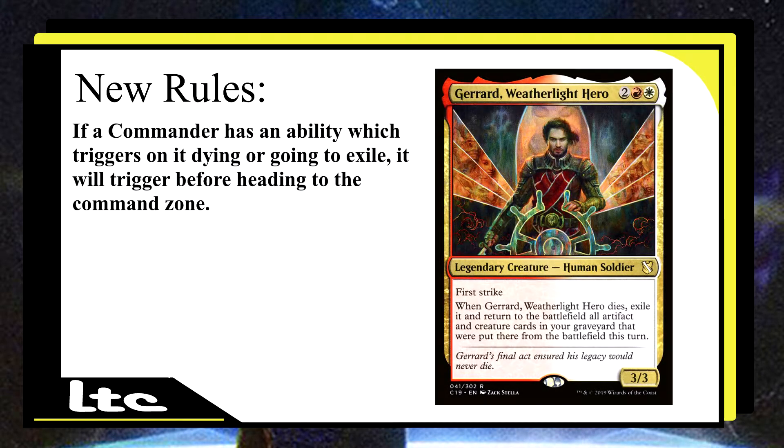Gerrard, Weatherlight Hero has First Strike. When Gerrard, Weatherlight Hero dies, exile it and return to the battlefield all artifact and creature cards in your graveyard that were put there from the battlefield this turn. That's really good, especially for Boros to be able to just recur that. And because when you exile it, it'll end up just going to the command zone, you can get it back — and the death trigger still happens.